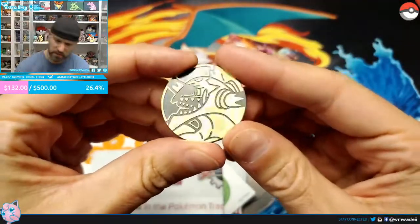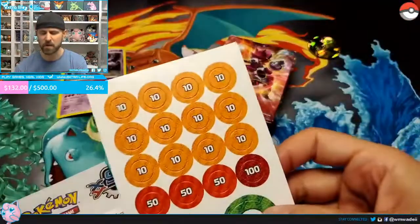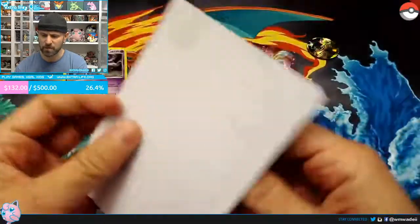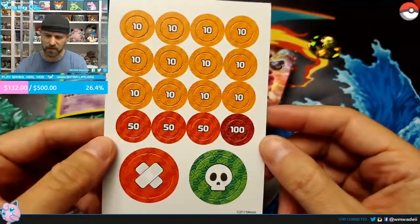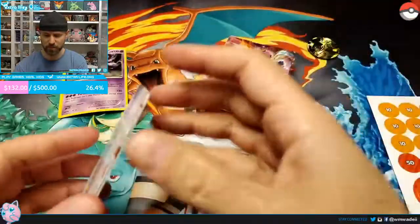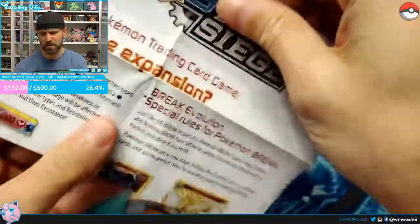The second thing you get is your coin — so here is our Hoopa coin. It is a nice coin. I don't use coins anymore; I have my Elite Trainer Box so I use the large dice. Then there are your damage markers, and these are old-school markers — there is no GX counter. These are the old-school non-double-sided markers, and in the new decks we don't even get a GX marker.